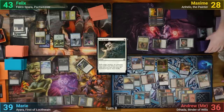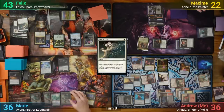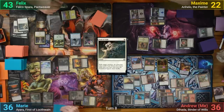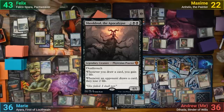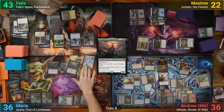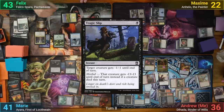Marie draws and plays a Swamp. She brings back the Reassembling Skeleton, then floats some black mana off a Swamp before sacrificing it to Lake of the Dead for 4 black mana. She then casts Shieldred the Apocalypse, and equips the Skeleton with a Skullclamp, drawing 3, losing 1, but gaining 6 life. She then follows up with Tragic Slip, targeting Falco, and takes him out.